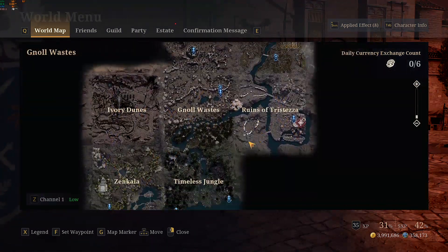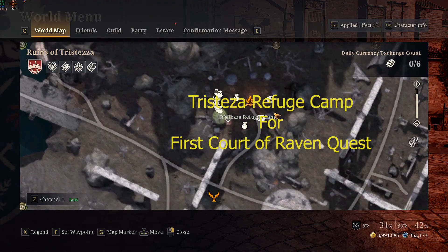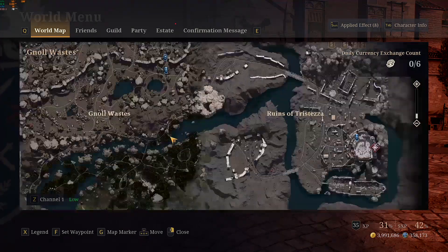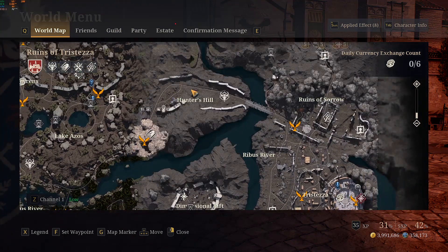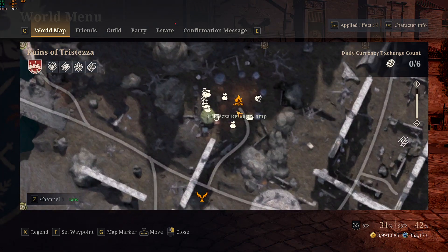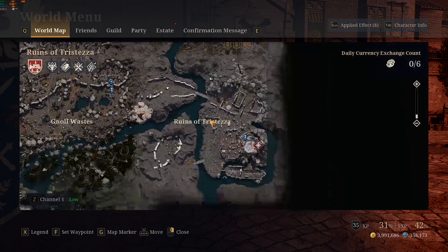The second quest is for the Court of Ravens, which starts around the Still Haven Refuge Camp. Once you finish Granule Wasteland, you will be taken there. You go all the way over, cross a bridge through the main quest, and reach Ruins of Sorrow — that camp is where the Court of Ravens quest starts.